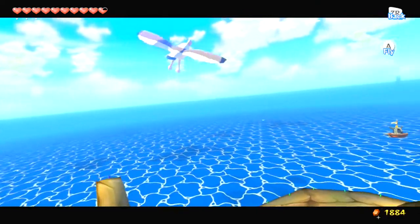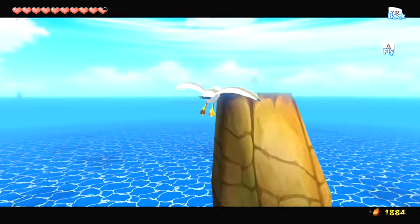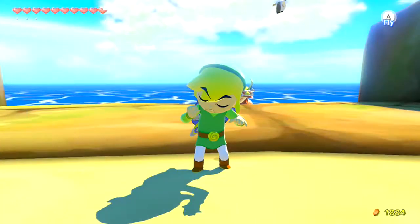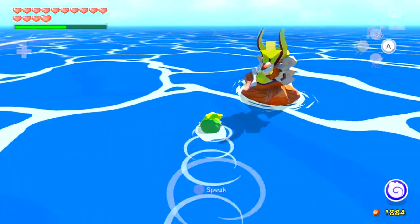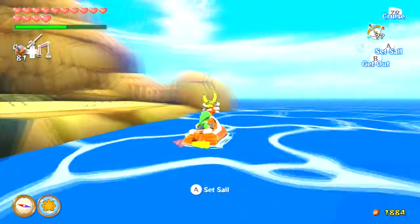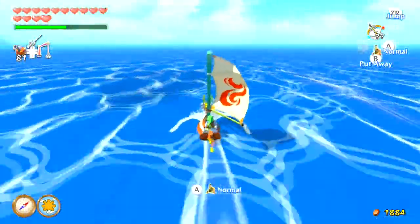Starting off with the island itself, there is actually a heart piece that you can get here. In order to get this heart piece, you have to get a Huey pear to lure a seagull, take control of the seagull, and lure it to the heart piece that is on the very top of Headstone Island. That's actually a really clever spot to place a heart piece, if I do say so myself.